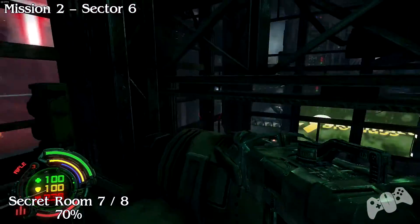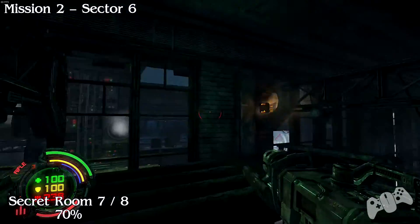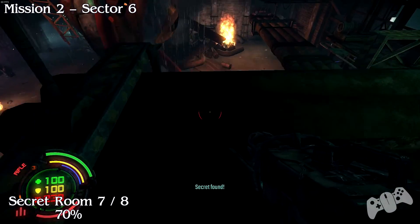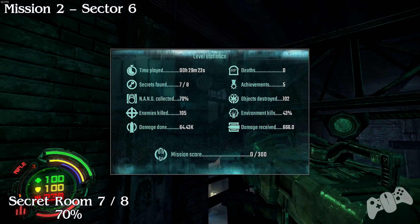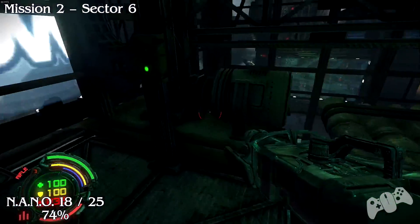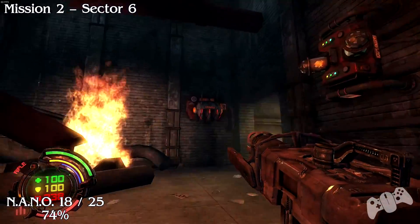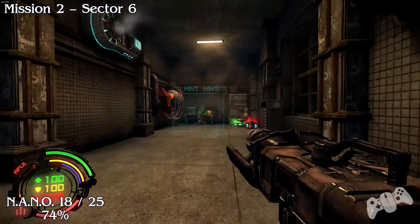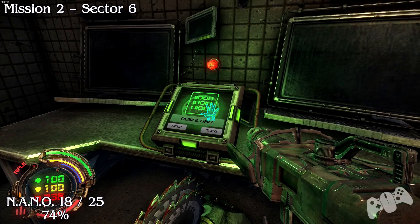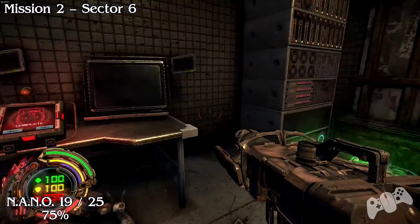Secret room number 7 of 8: jump up here and be careful - if you do fall down you'll have to do that switch and come back again, so try not to fall down. This will be 70% of the nanos found in this level - nano number 18. This nano will be story related and you can't miss it. It'll be right next to the objective, you have to press the switch and you'll be right next to it. Nano number 19 - this will bump you up to 75%.